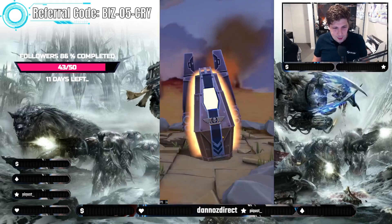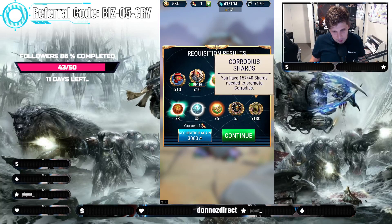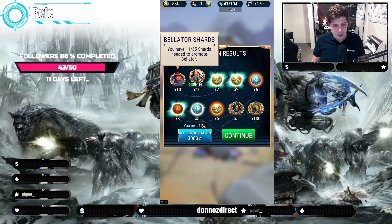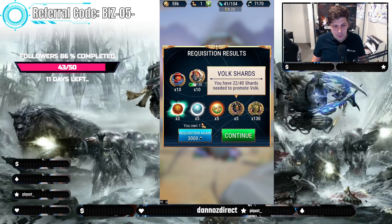Here we go. Another one of the Chaos Plague Marines — I can't even remember who that is. Pestilent? Oh, Corotus. Yeah, Corotus. Lots of shards for him. More Bellator shards — fantastic. Isabella getting closer. Volk — he's at a pretty good high level already. That's quite nice.